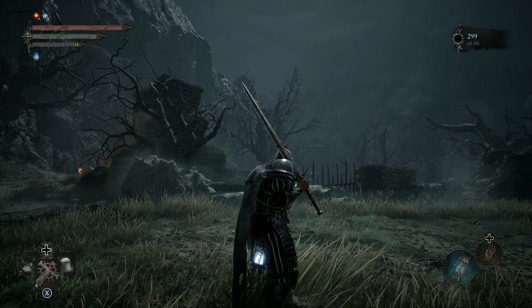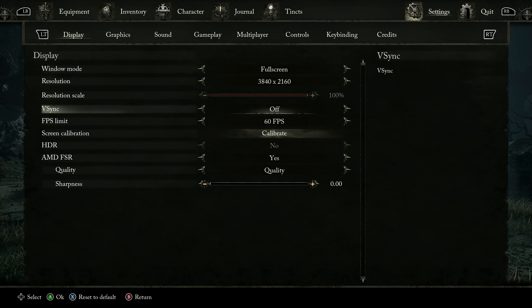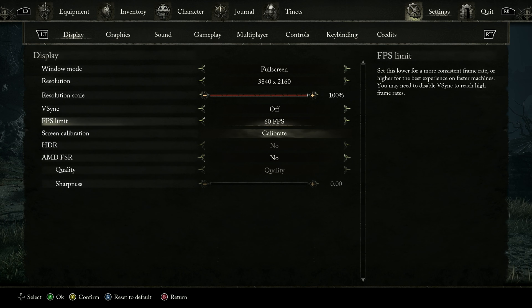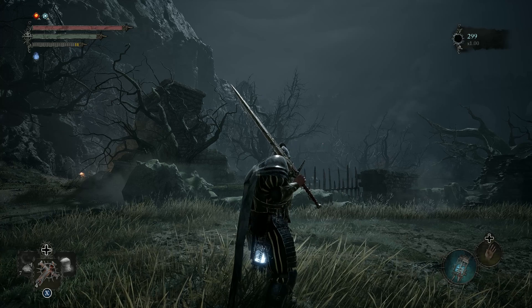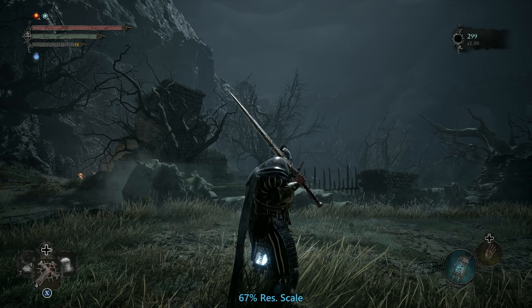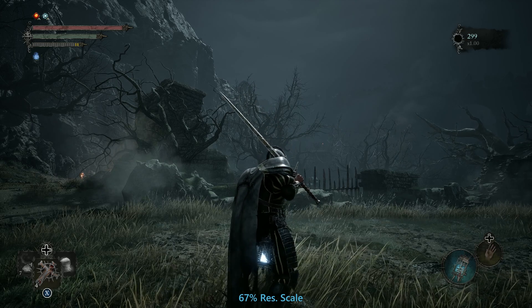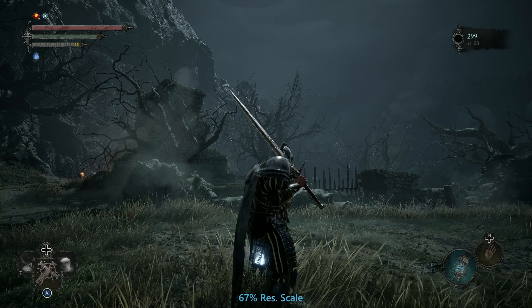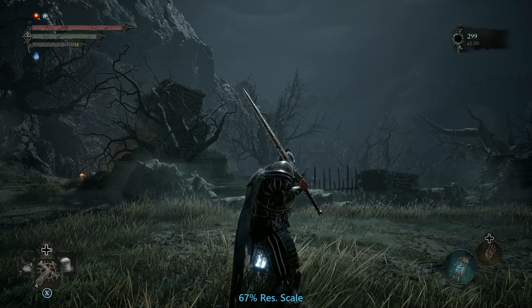Okay, now why don't we try resolution scaling. FSR is now off and what we're going to try first is set the resolution scale to 67%, because that's what FSR Quality does — I think that's only fair to do it that way. And yeah, it does look better. The sword isn't leaving that trail behind that it was leaving with FSR. You can still tell that something is a little bit different, but I would say that resolution scaling does do a better job.